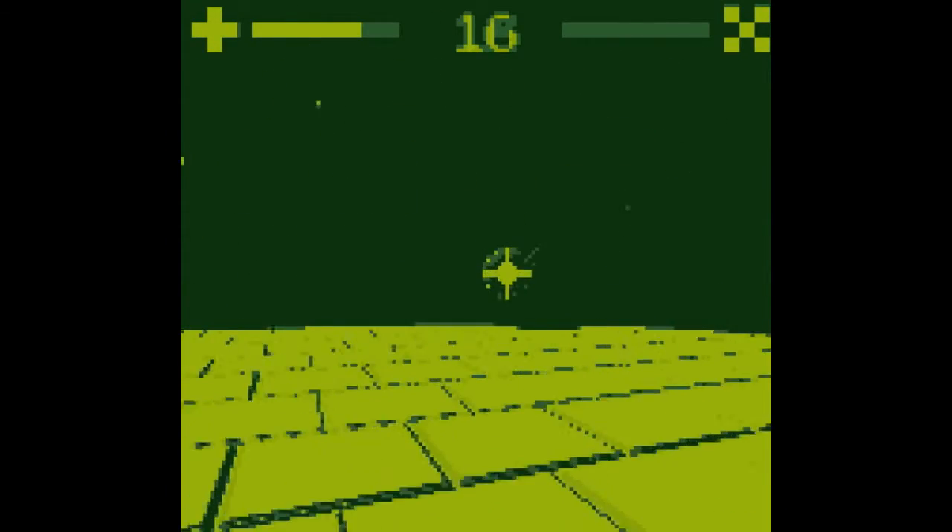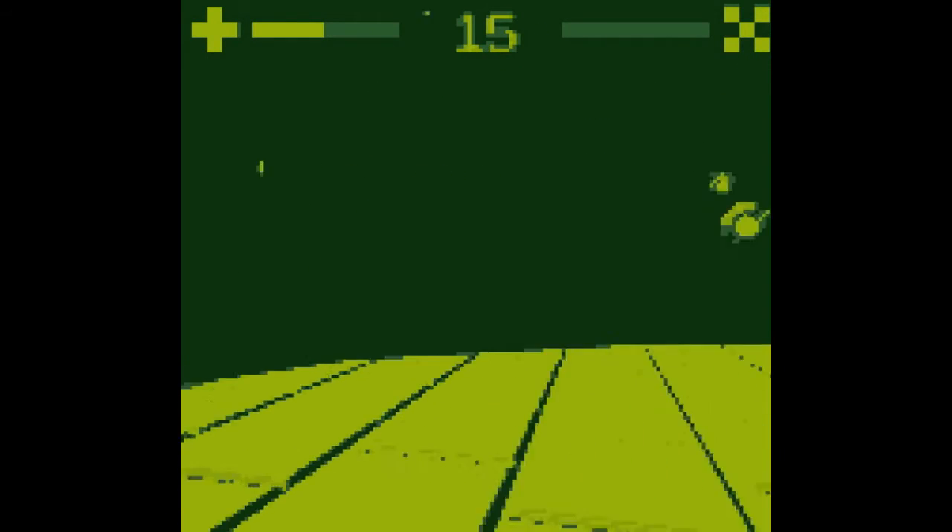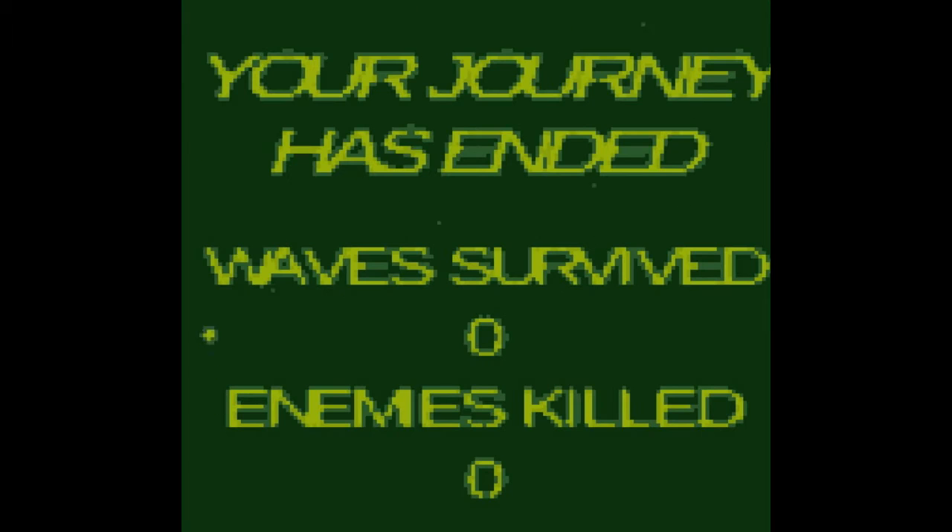We can attack with L and P, although it doesn't look like we're attacking — it looks like we're dying. I was hitting L but it wasn't doing anything.